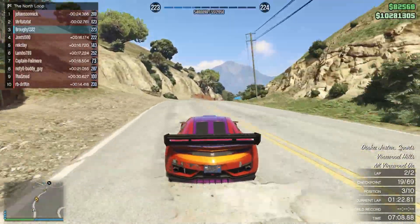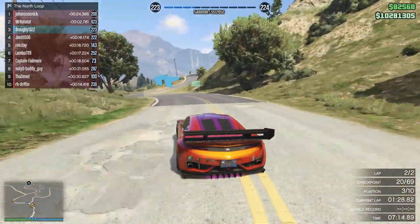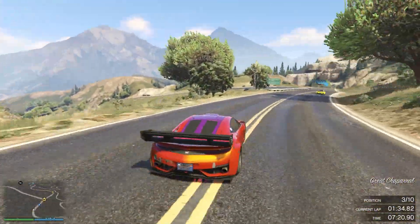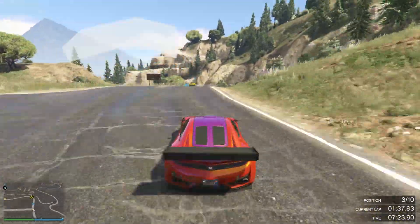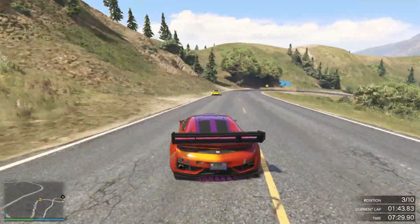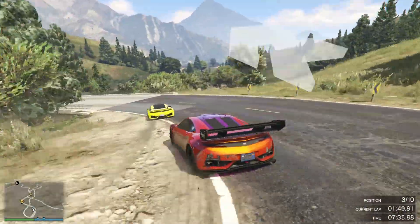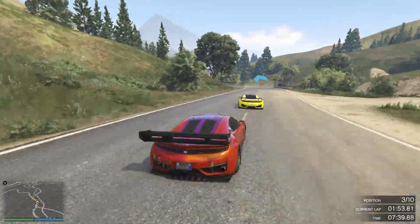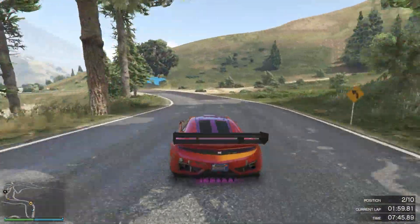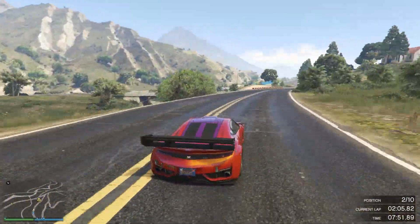Obviously we don't know how quick the new race cars are based on the testing I've done, but from what I've seen it does seem like the new Massacro is slightly quicker than the old Massacro, and the new Jester is slightly quicker than the old Jester. It remains to be seen how they do on my testing track and how well they perform overall, but in general the racing variations do seem a little bit quicker. It would be nice to have a race variation of the Comet that was the same speed as the race variation of the Massacro, so we could use a lot of different cars.